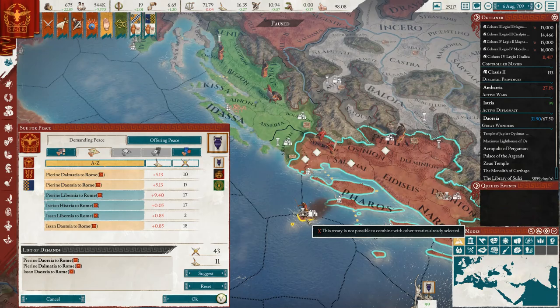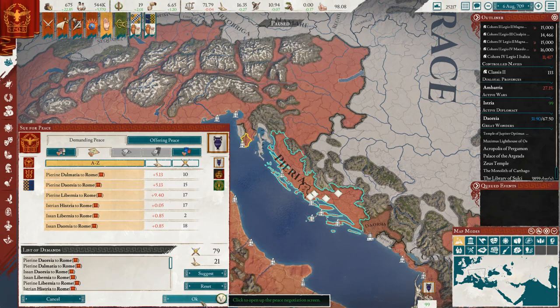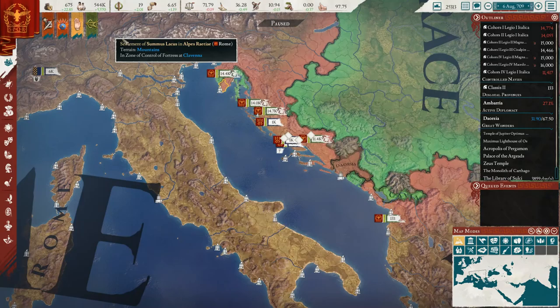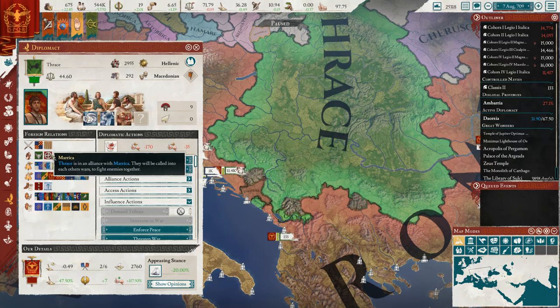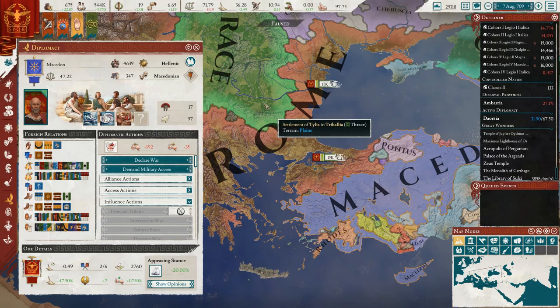We're gonna annex all this territory - that should be everything. It's gonna be 21 aggressive expansion so aggressive expansion is gonna be high again and we should probably work on getting rid of that. We've conquered all this territory here - fantastic news. And thus the next war will be with Thrace. Their two allies are this little tribe here and that little tribe right there. Their size is 2,955 compared to our 23,518. They're not as strong as Macedonia or the Seleucids, but they'll be more challenging than the tribes we've been fighting.